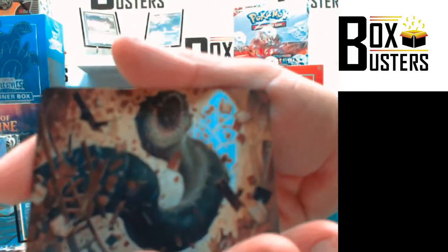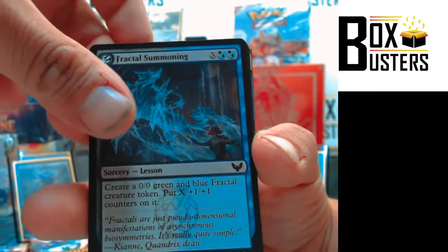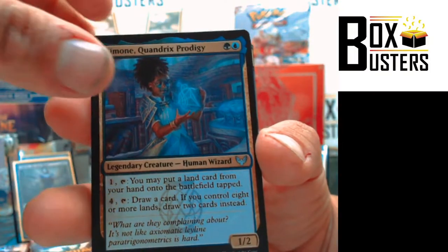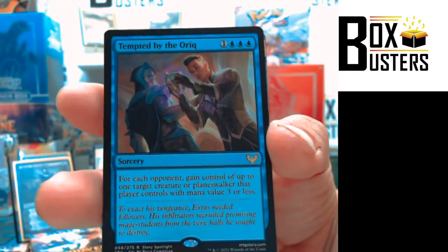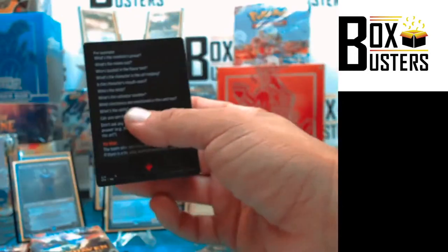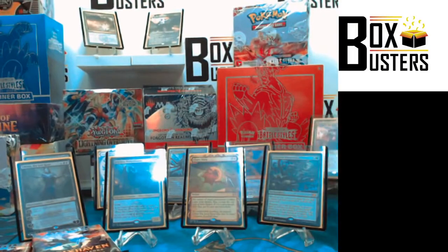Seven at the halfway point. Art card. Fractal Summoning, Spectacle Mage, Waterfall Aerialist, Prismari Pledge Mage, Prismari Campus. Zimone Quandrix Prodigy, Decisive Denial, Solve the Equation, Tempted by the Auric. Eliminate, Alternate Art. Leech Fanatic. Fill a card out back. Another Mythic — all for you. Another one. Mythic Rares everywhere.